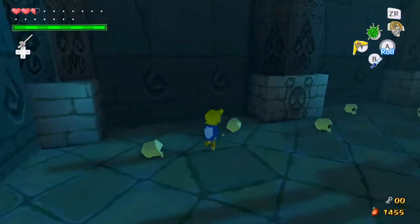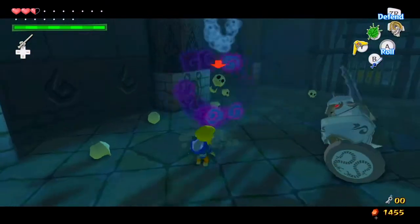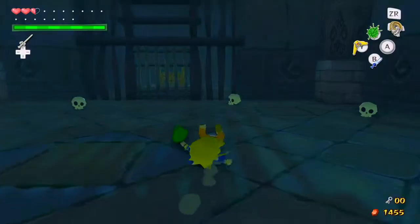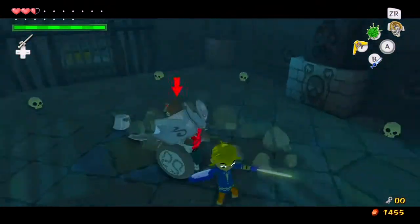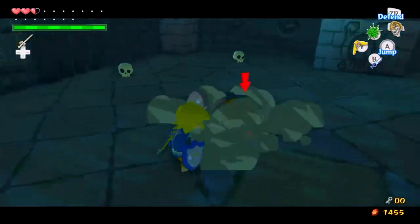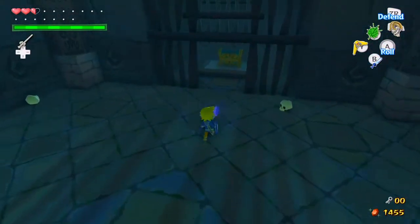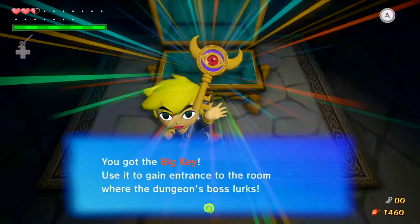We've got some poison guys in here as well as the Darknut. I'm going to take care of the poison guys first because not being able to attack would not be a good thing, obviously. Got the head first — it's always good to get the head first. One thing, if you've noticed what I've been doing, I attack him a little slow. When you do a complete combo you'll do that spin attack and it'll make them fall over, but you can't damage them while they're like that. So I attack them extra slow just so I can kill them faster — I picked up that technique from watching speedrunners do it. Getting rid of those guys gets us the big key.